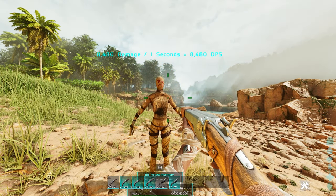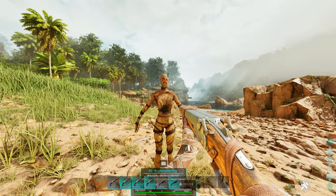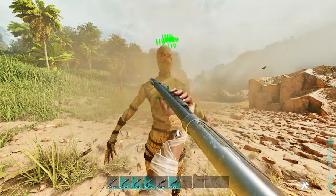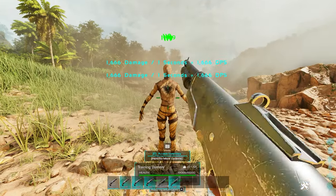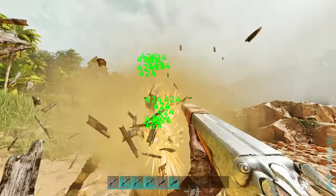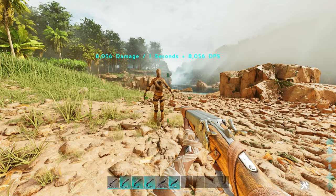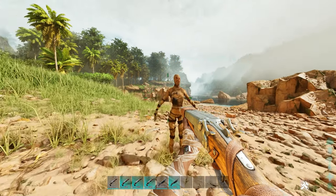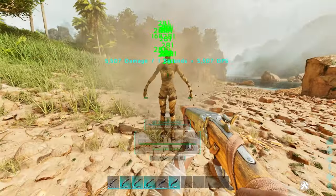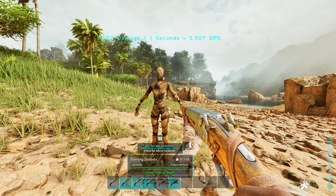I'm just going to let that sit for a second — that's 8,480 damage. Now this is basically a cap pump shotgun, and just to show you the slower reload time, you're doing 1,666 per pump. Now with the regular shotgun, however, because you can shoot exponentially faster, that is 8,000... even at a high-end level, you are doing 5,507 damage per shot.